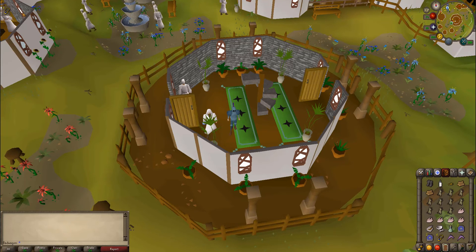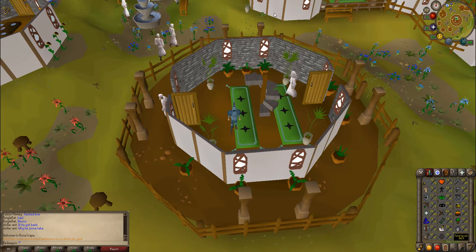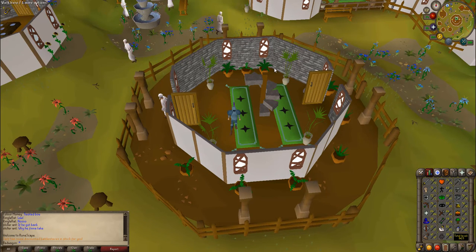Hey guys, it's Rimpunks and today I have a quest guide for you on the quest Edgar's Ruse. In order to do this quest, you must have already completed the Troll Stronghold and Druidic Ritual quests. Technically the only skill requirement is that you must have 31 Herblore. This is boostable if you're under 31.